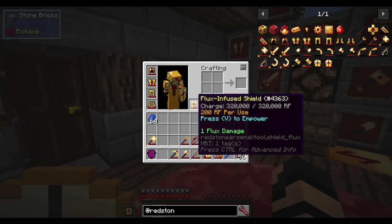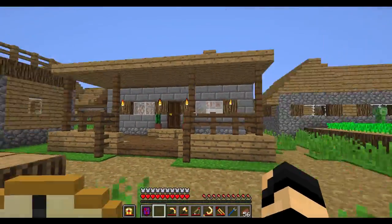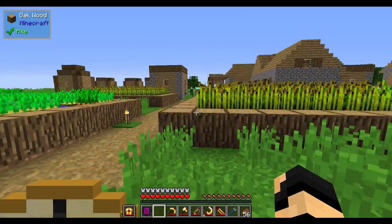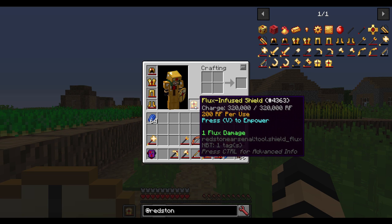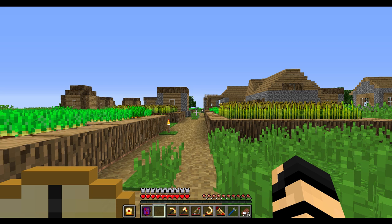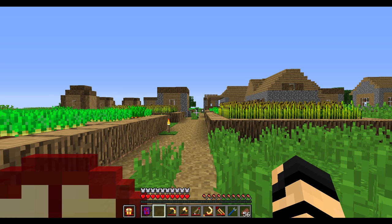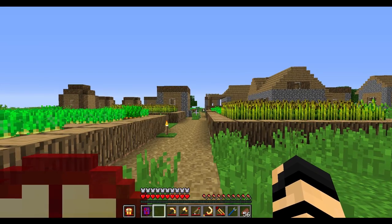This shield has some special abilities — it's not just for defense, you can use it for offense. There's a creeper. If you hold shift, it says one flux damage, which is one damage that is armor piercing — it will just bypass armor. If I press V, you'll see it lights up and turns red. Now it's empowered and not just deflects things, it will also do more damage — six flux damage — and it will do damage to entities that are attacking you. So that's really cool.